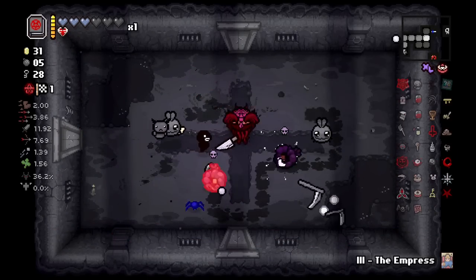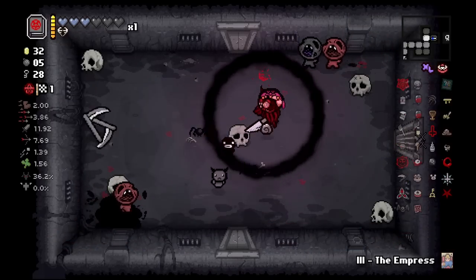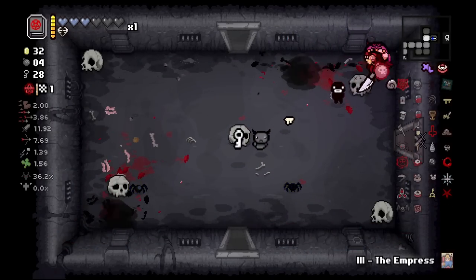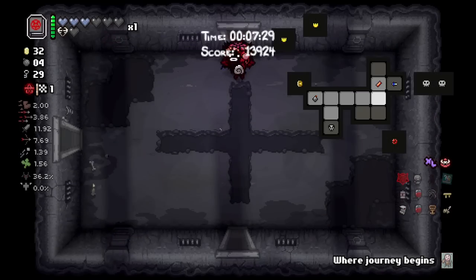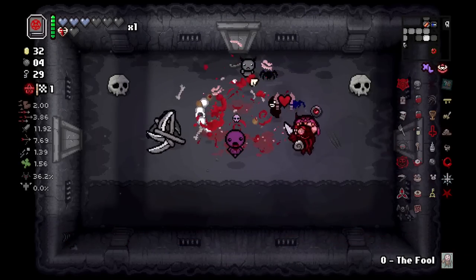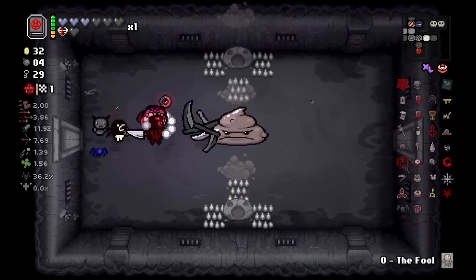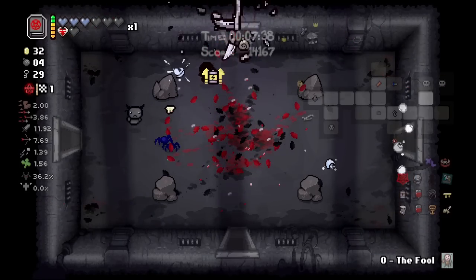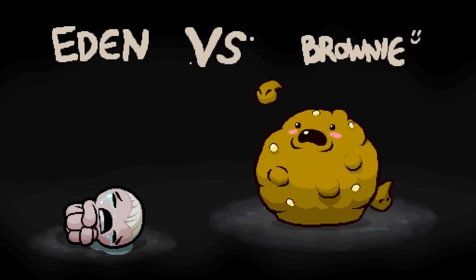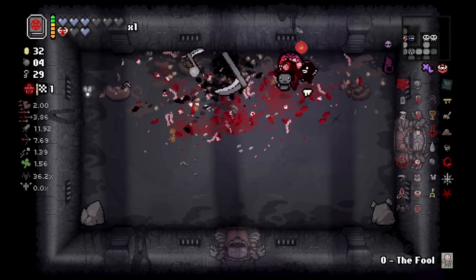How did going west here end up being a dead end? There's a Fool card - excellent! I'm going to take it and use the Satanic Bible once so we can trigger the devil deal item off the first boss. I'll save the charges and then we are going to turn into Black Judas, even if I have to deliberately kill Isaac - we're going to turn into Black Judas on this floor.